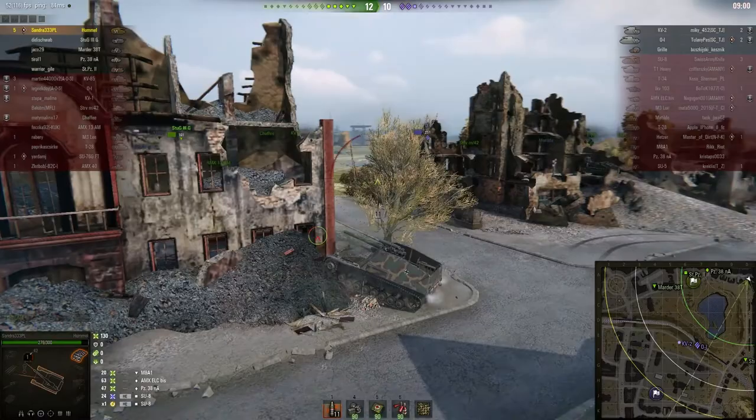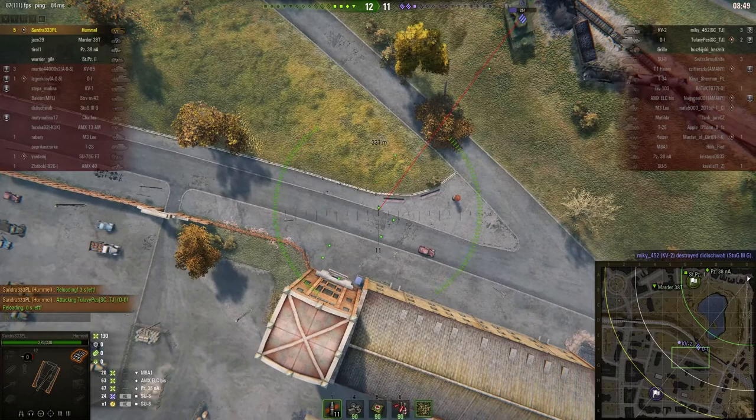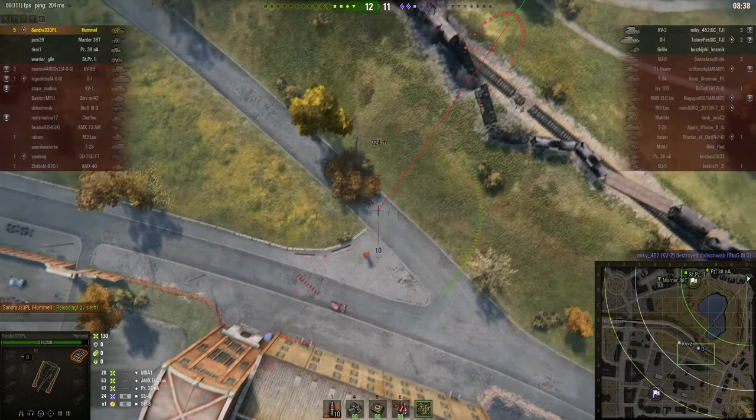He pops out again. The OI is sitting in a position where he can spot. He's trying to extend his range to get the red line to start on the tank — and it's worked, briefly. Round's out — just misses it, hits the railway carriage instead.